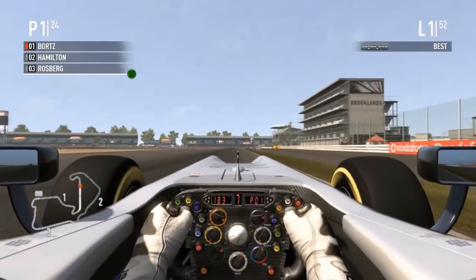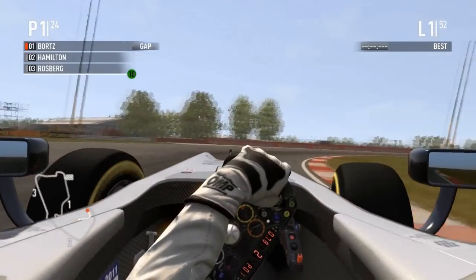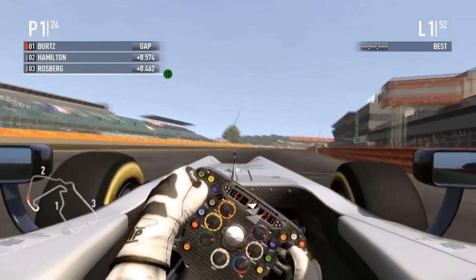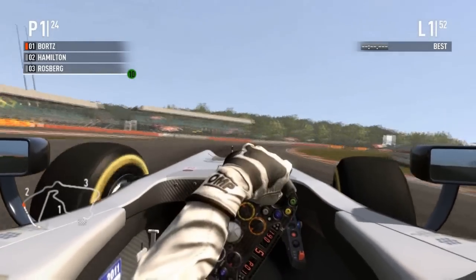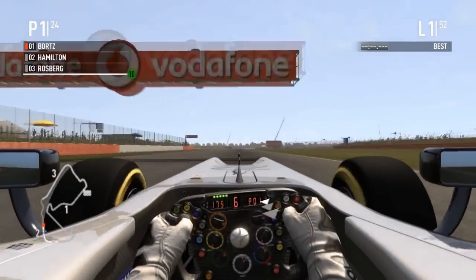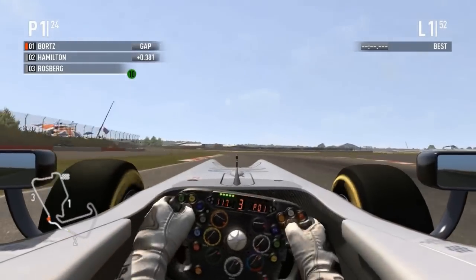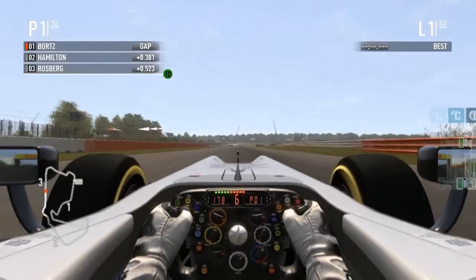Bortz is actually pulling away — he was fighting tooth and nail in Valencia before a random puncture spoiled his race, though he still managed a decent finish. Hamilton is looking on the outside, getting feisty. Rosberg is in P3 — don't worry, he'll lose his tires and fall back 20 positions in the first couple of laps. Hamilton and Rosberg are actually fighting for the lead. Bortz is a little cheeky going through Maggots or Becketts or whatever that complex is called.